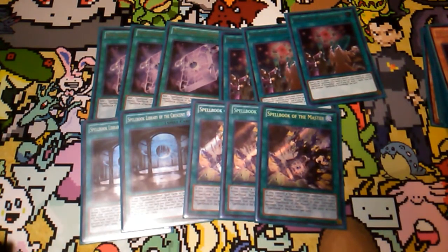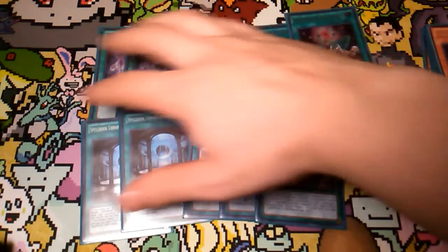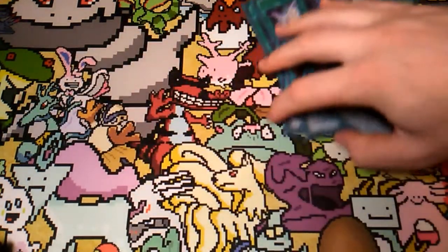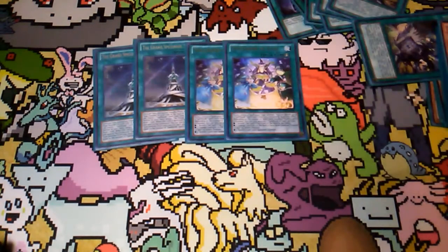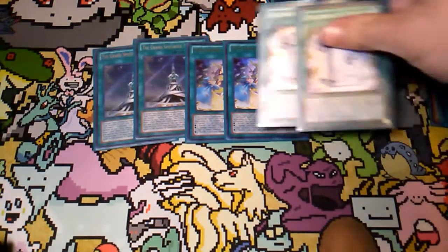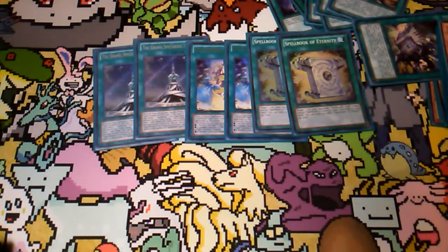You're always wanting to see Master early, middle, and late game, so having three of it is definitely optimal in my opinion. For engine stuff: two copies of Grand Spellbook Tower — you're going to recycle all your Spellbooks and get extra draws, it's fantastic. Two copies of Fate — three is a little bit cloggy, but two is definitely needed. Two copies of Eternity, just to get back all the stuff that you banish. And some one-offs.